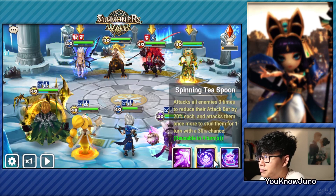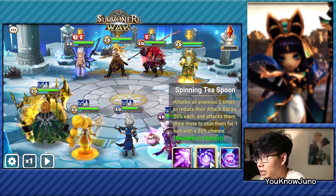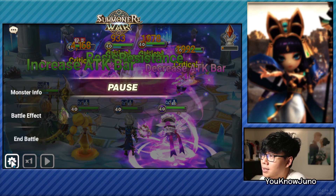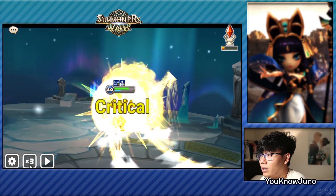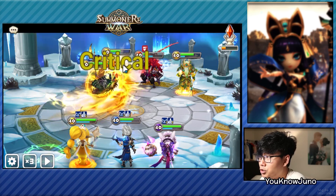Let's go to skill 2. This should hit 3 times and reduce their attack bar by 20% each, and stun them with a 30% chance. We have pretty good accuracy. Whoa — is that 2,000? That's really weak. 3,000. 6,000. That's a lot weaker than I expected. And we did push a little, but not too much.